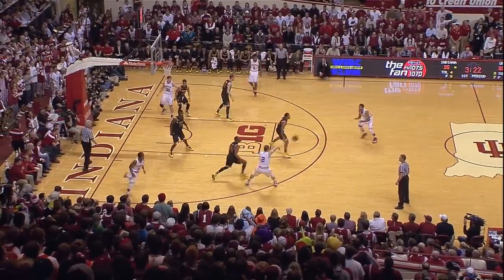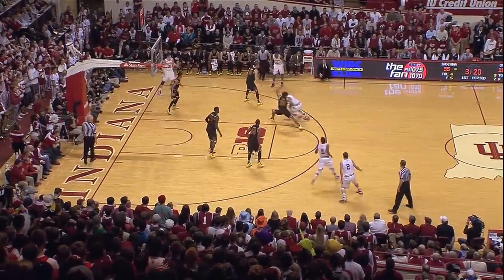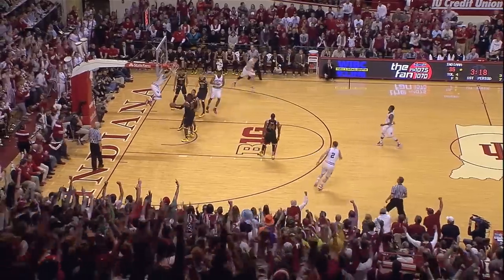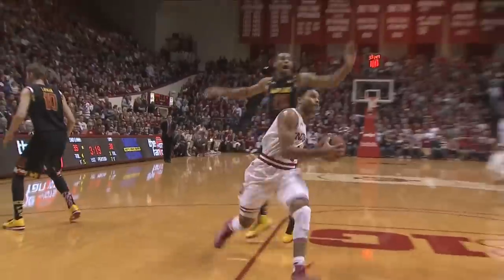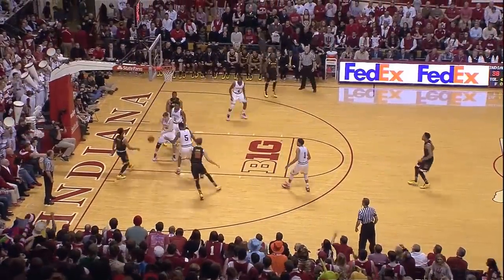Drives it inside, throws it in the corner to Nick, outside pass to Blackman Jr. James drives inside — and what a nice pass for Sean, he gets an easy two-point slam. Layman against Troy Williams feeds inside.